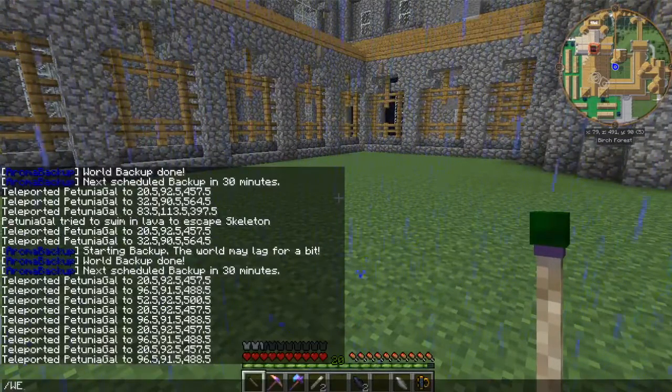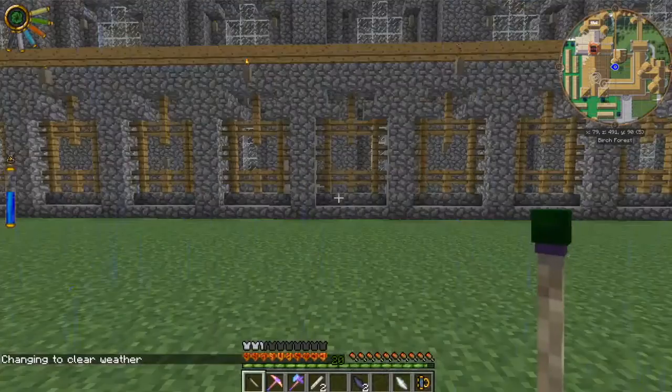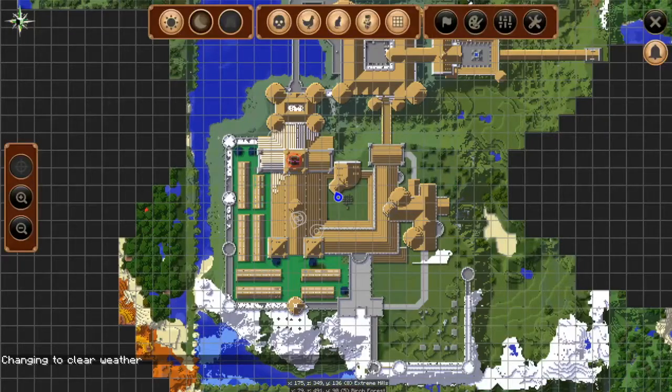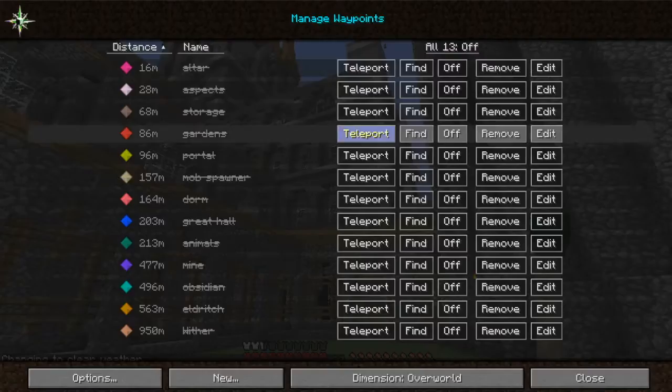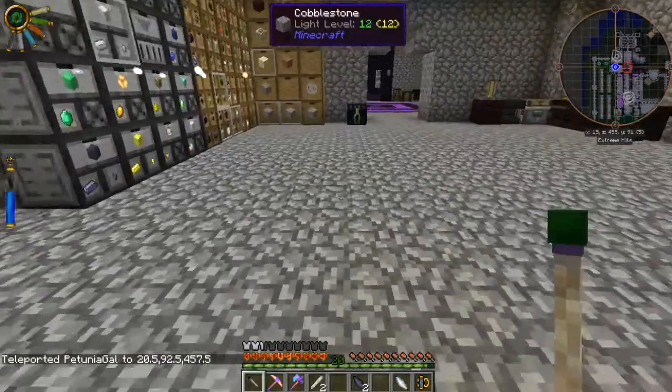I don't like this rain. Nice and sunny now. Let's go back to storage — I want to make another primal charm. Could have sworn I made some of those, but I guess not.